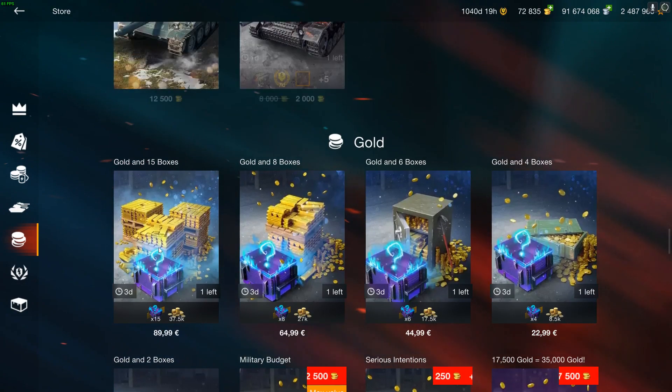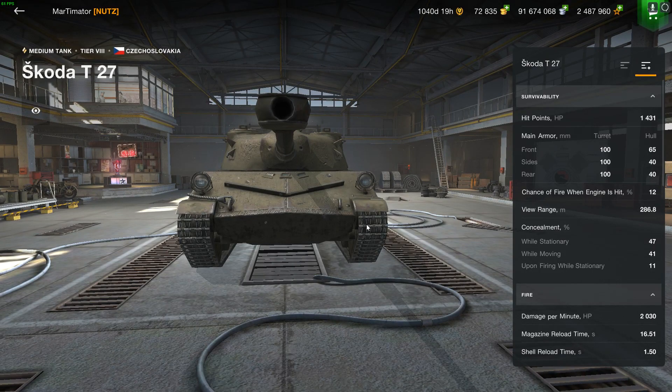We're gonna start at the bottom with something that you should absolutely ignore, and that is crates. Crates are never worth it. Crates are designed to not be worth it, so any crate that is in the shop is to be always ignored, no matter what. If you do think they are worth it, then congratulations — you've fallen for the marketing trick.